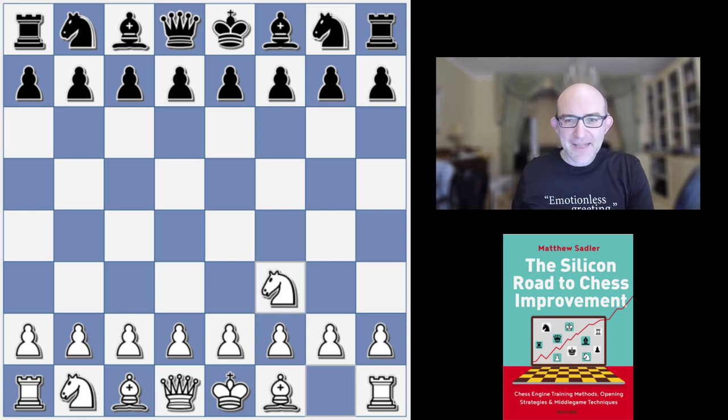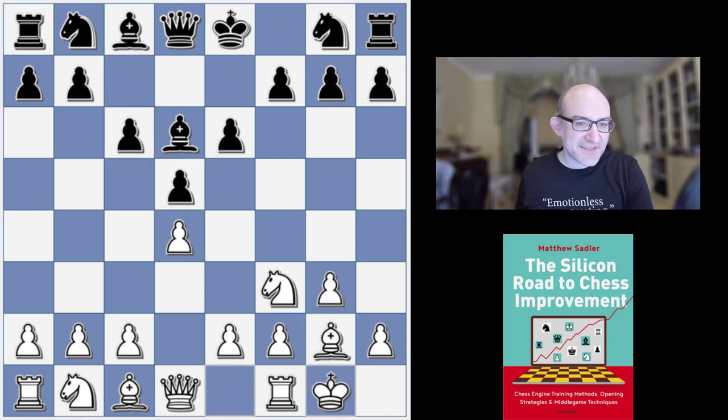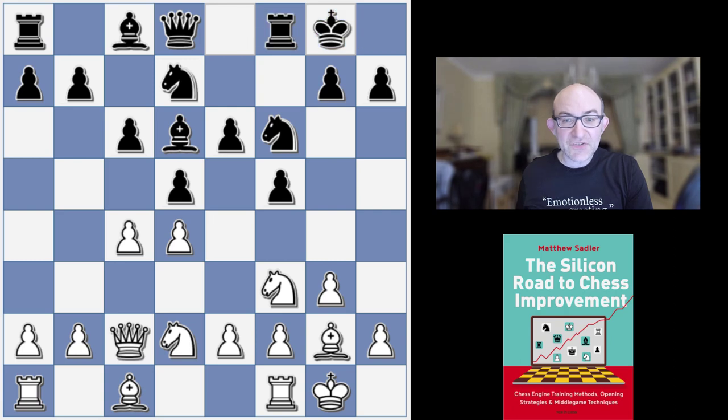So Knight f3, e6, d4, d5, g3, c6. Looks a bit like a Magnus Carlsen game, doesn't it? But this was all the TCEC book and through a bit of a detour we get to a pretty standard Stonewall Dutch position.